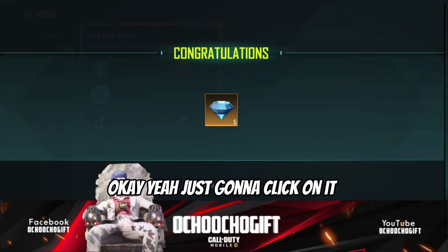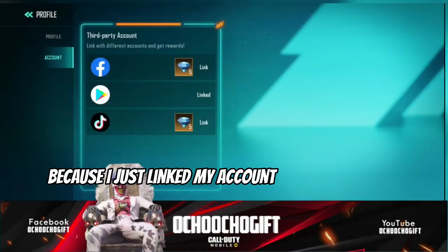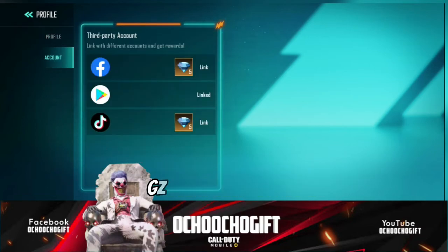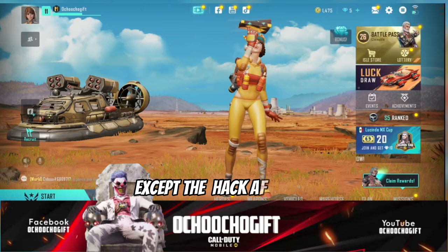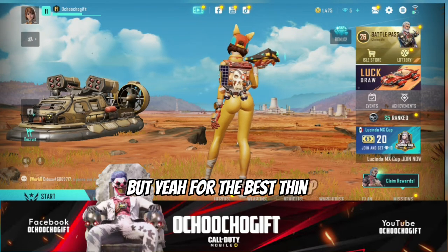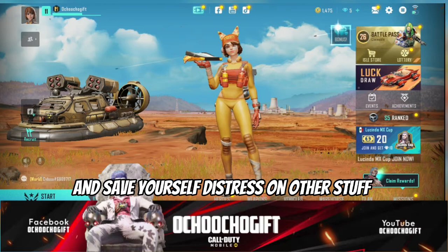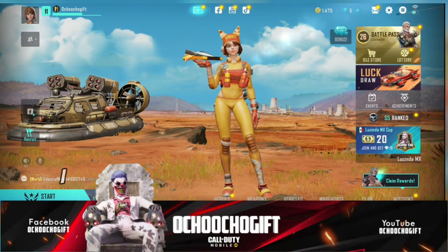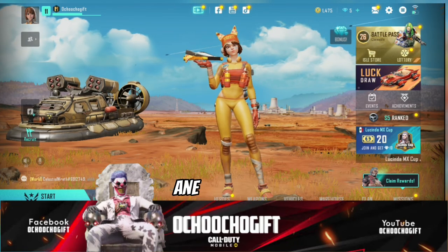I just clicked on it and they gave me a reward because I just linked my account with Google Play. Guys, this is how you can link your account to keep it safe. I advise you to make sure you link your account — if your account is linked then you're safe on the server side, except if they hack your account. Click your account right now and save yourself the stress, and also get free diamonds for linking your account. That's it for the video — please like this video, hit the subscribe button below for more videos. I'll see you guys next time — it's Chocho Gift, peace out, have a good day.